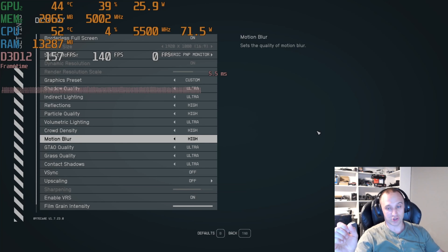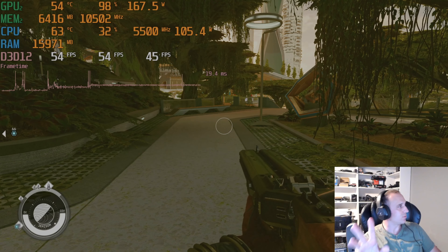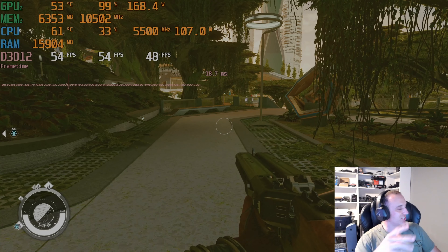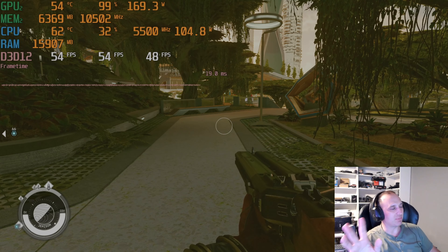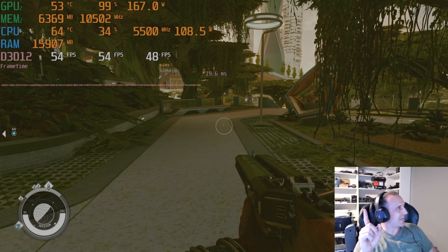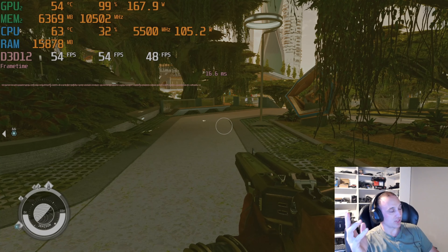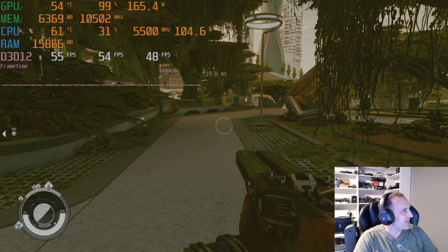Right off the bat I noticed two things: one, we're not getting near the FPS that I got with my 7900 XT — we are sitting at 54 on average. It was low 70s when I finished off with the 7900 XT. And the GPU is saying it's at 99% utilization, however it's only hitting 170 watts. Most games I've played hit around at least 220 watts, so something is going on there.